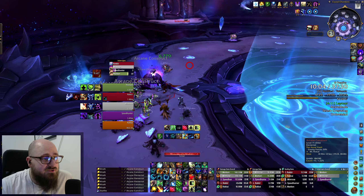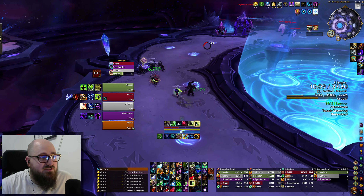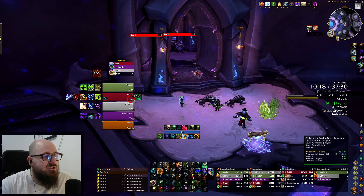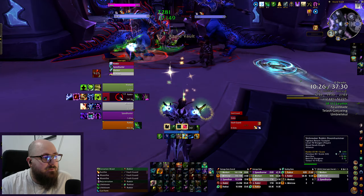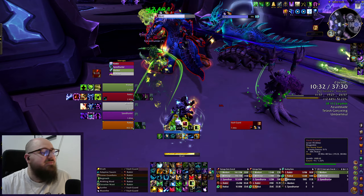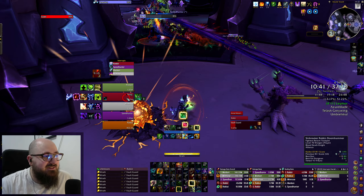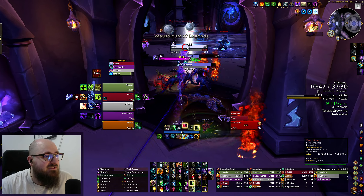I hope the tank goes to the safe side — yes, he's going that way. Then we don't have to deal with frontals from over there, unless he decides to pull regardless. I have no idea what to expect from this tank; he's kind of standing in frontals and I think he walked into this pull accidentally. He's moving kind of awkwardly — it feels like he's new. But his route isn't really planned out; so far so good though, he's survived everything.